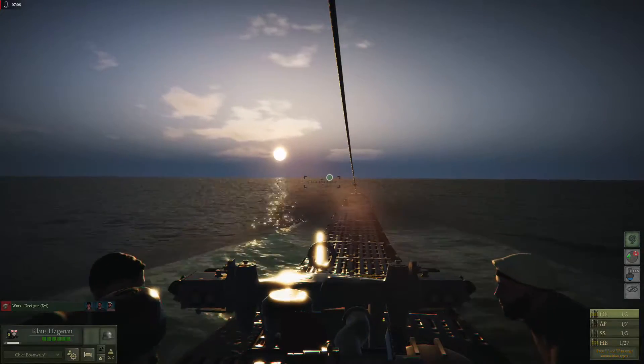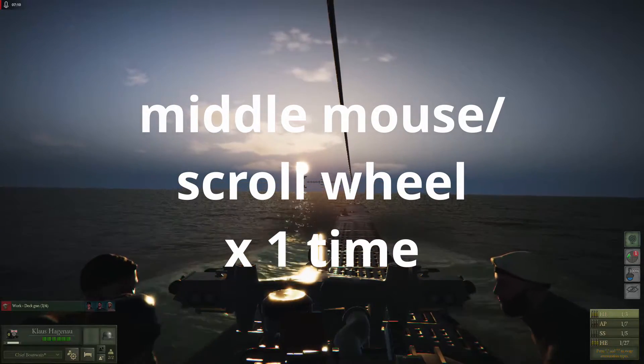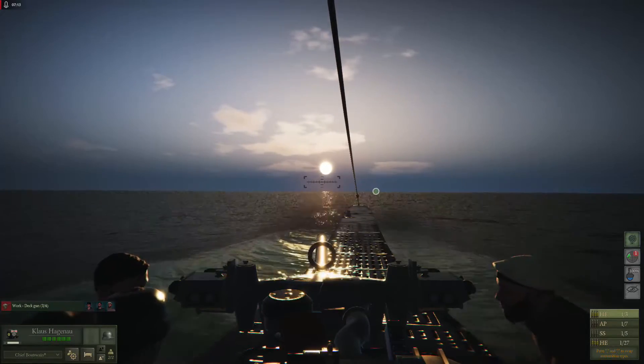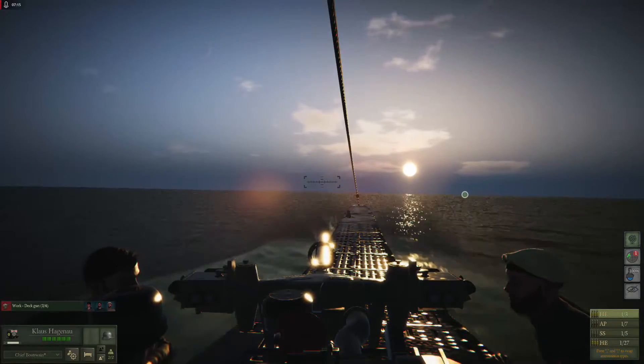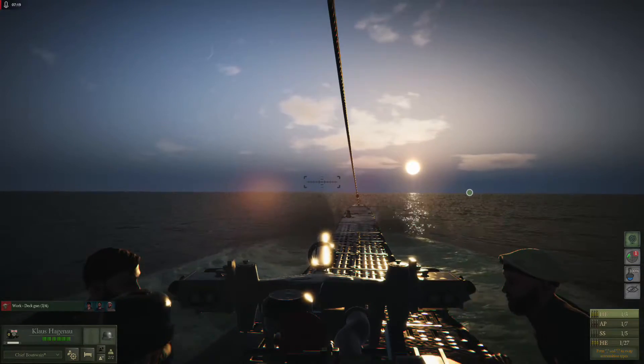Let's assume we were bearing down on a target. By hitting the middle mouse key — often the scroll wheel — we can increase to times one time compression. By clicking it again we will return to normal time.